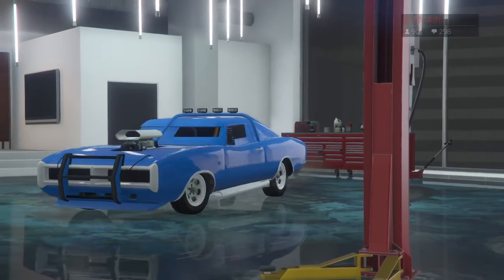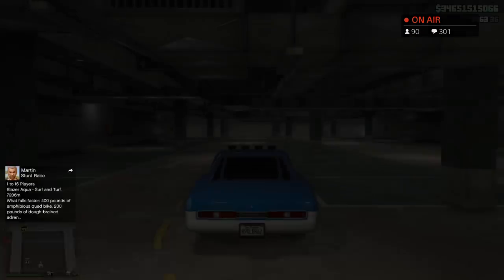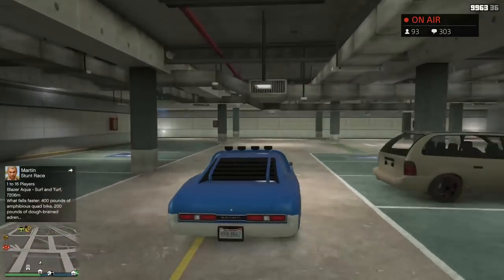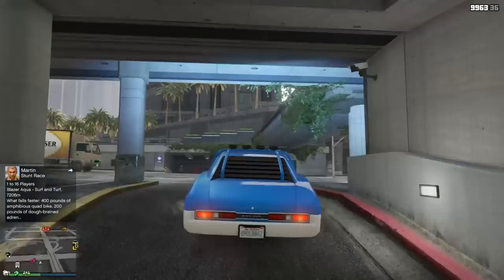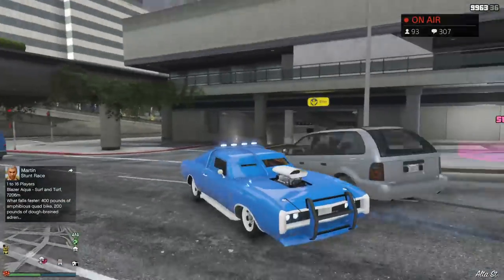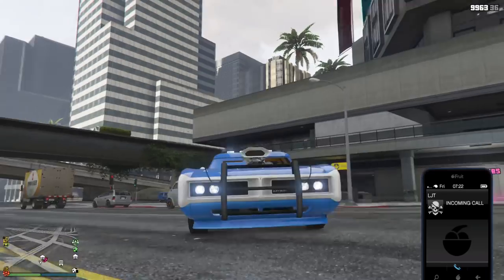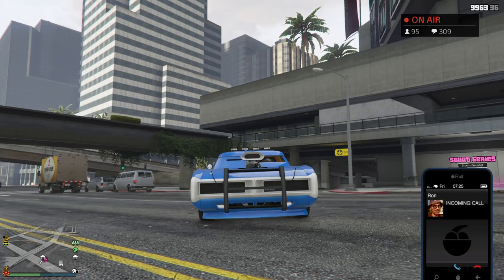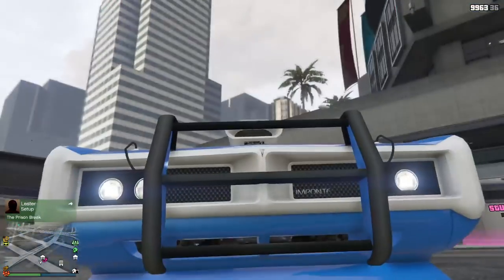When I changed the secondary color it also changed the rims to white — if you change the secondary it changes the rims too. Now we're going to go see how many RPGs this car can take. We're going to blow it up. Quick note — those lights do work up there. And if you turn off the headlights it closes the front vents down there — turn them on and they open up. Cool little detail.